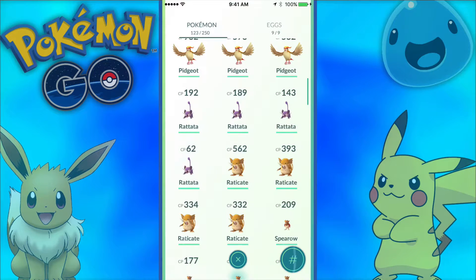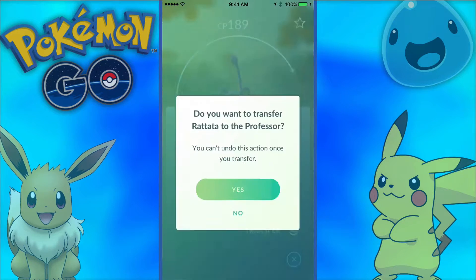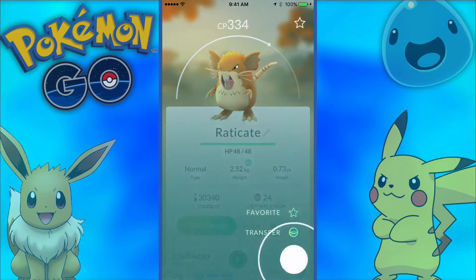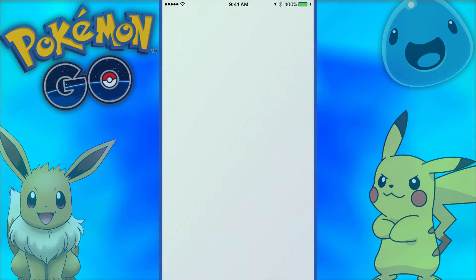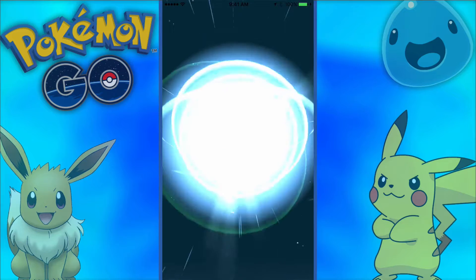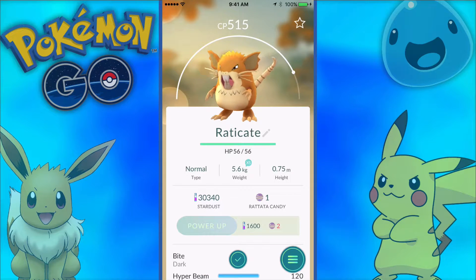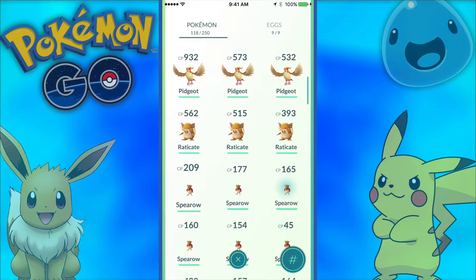We need five more Rattata candy, so we'll transfer a few Rattatas — transfer, yes — transfer, yes — transfer, yes — transfer, yes — transfer, yes. Now we can evolve another Rattata. He's almost 200 CP, so if the first one made 562, maybe this one makes around 450-475. That'd be pretty nice. Let's see — 500! That's even better. Now we have two Raticates over 500 CP. I'll take that any day.